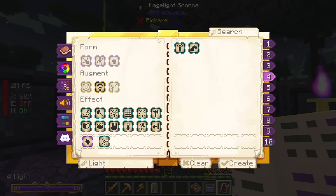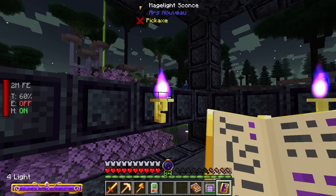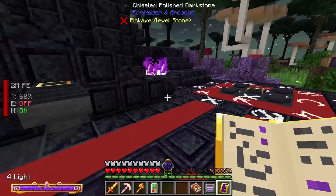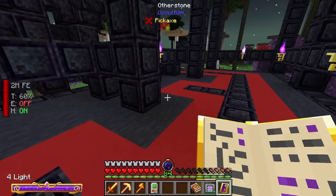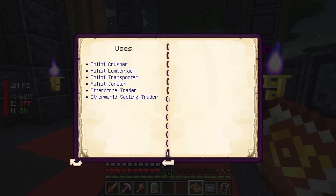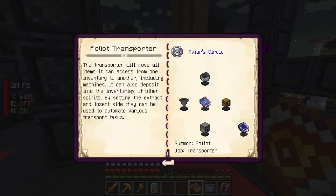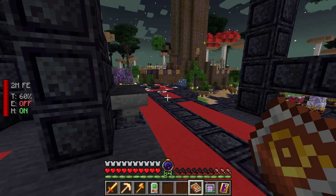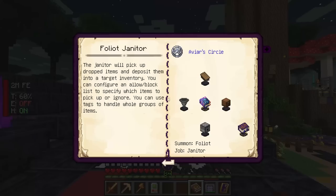I've done some renovations. These are Ars Nouveau mage light sconces — all you do is have a light, you can change its color, save it, and touching it changes the color. I think it fits well with the purple. I'm thinking of having the dimensional mineshaft set up on one side and the crusher over here, then setting up a transport foliate to move items from the mineshaft into the crushing spirit. The crushing spirit will crush those items and a janitor will put them into an ender chest, which will be connected to a fast furnace to smelt things quickly.